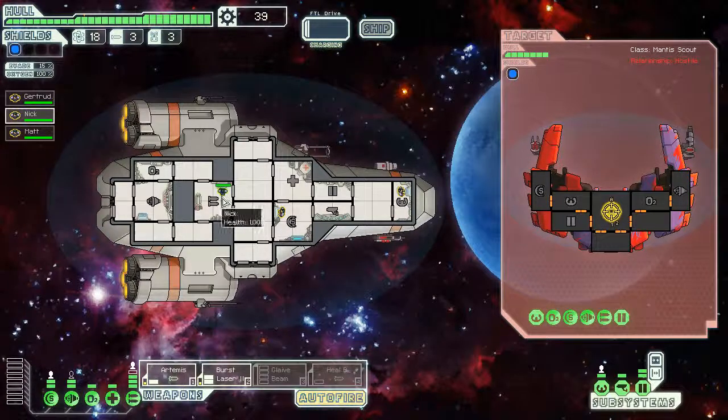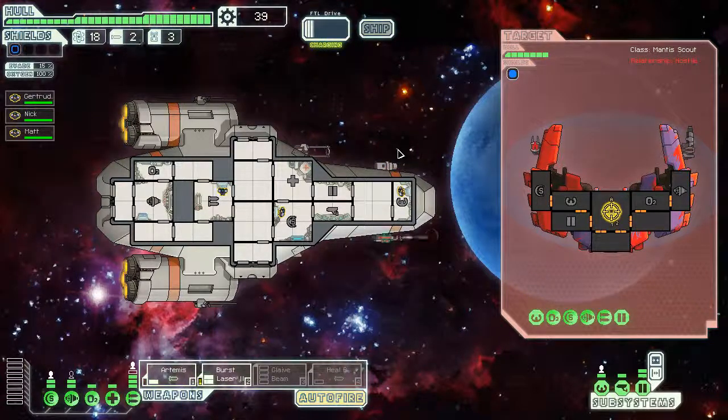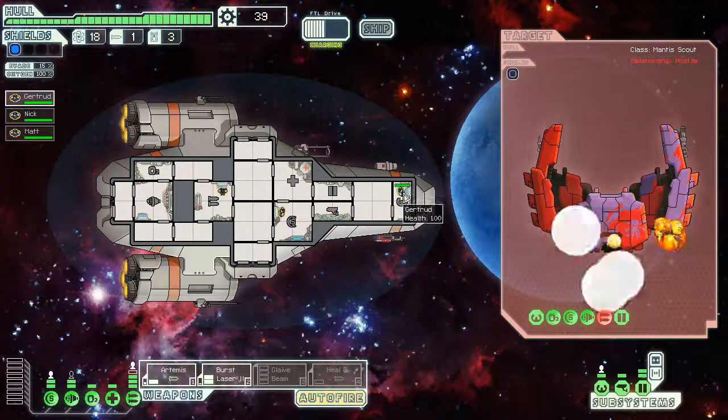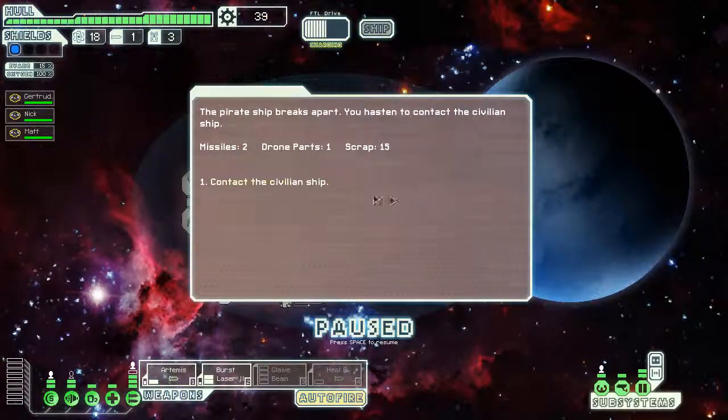They've taken the first shot — they've taken out shields. Come on Matt. There we go, big damage. Good old Gertrude, constantly typing away on the cockpit. The pirate ship breaks apart. You hasten to contact the civilian ship — the only reason we contacted them is because we want some fat loot. Two missiles, drone parts, and scrap. Perfection. The ship you saved are badly damaged — one crew member offers to join your crew. Let's do it. Welcome aboard!